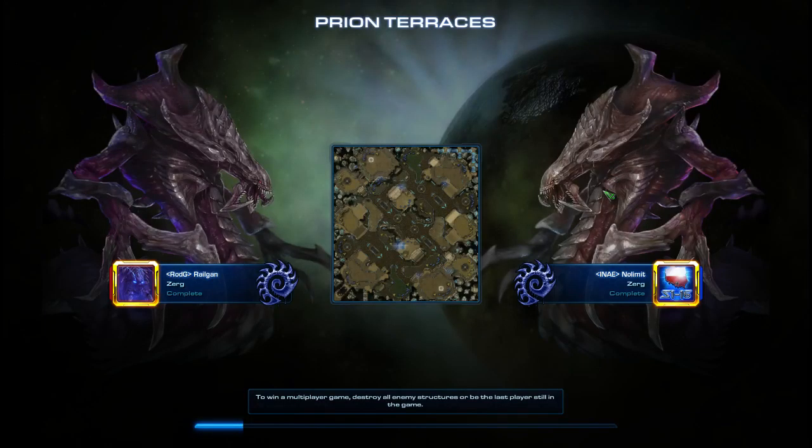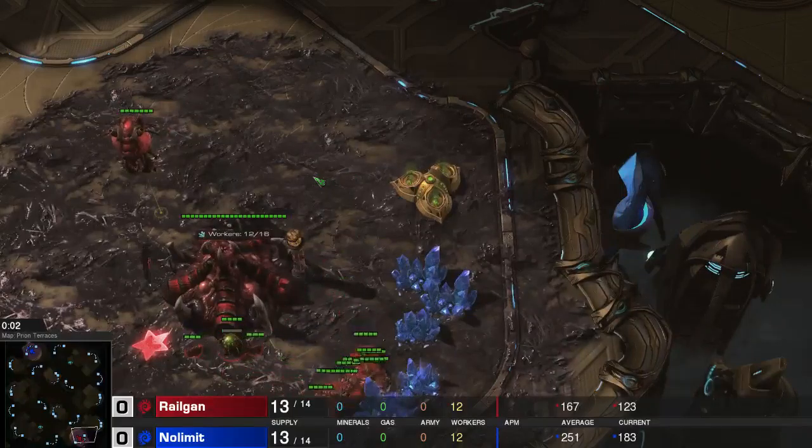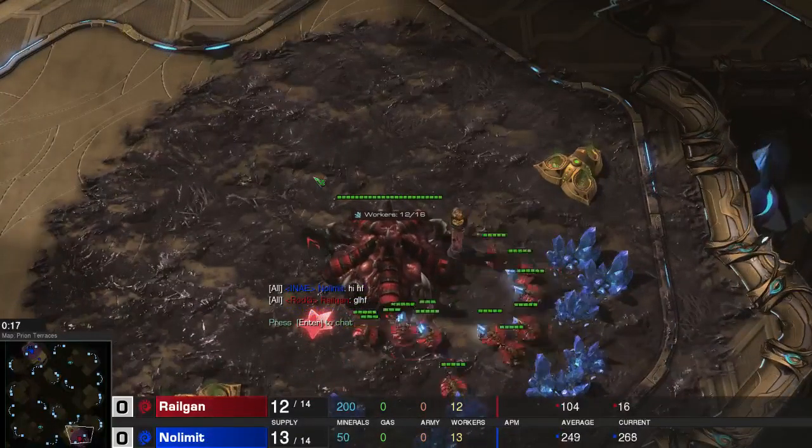Hello everyone, Relgan here again. This time I'm going to show you a CvC strategy, somewhat of a follow-up to the 12 pool that I've already shown you. The gasses 12 pool into roach. I'm going to show you a different variation to that build.